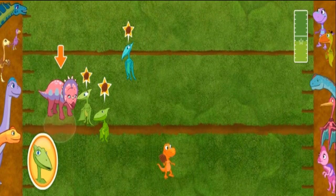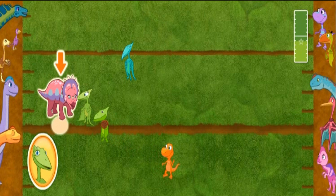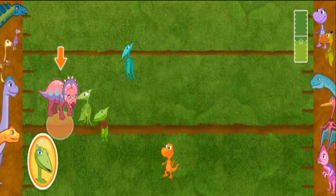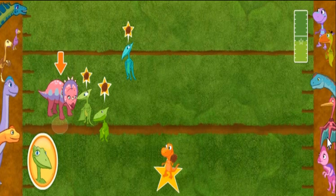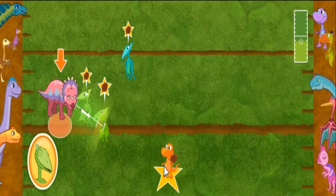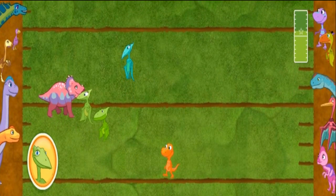Throw the Pinecone to the teammate that is closest to this dinosaur! Ready... Set... Go! No, that wasn't the plan — I asked you to throw the Pinecone to the teammate closest to this dinosaur, but you threw it to a different teammate! Let's try again! Nice throw! And the Claw Stars keep reaching out to the Prehistoric Predators!